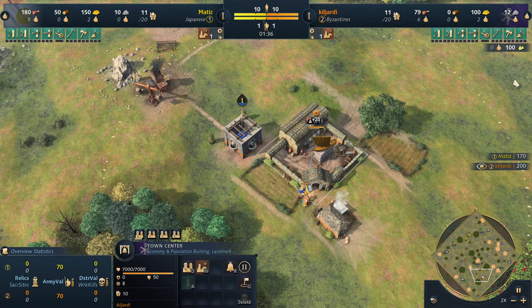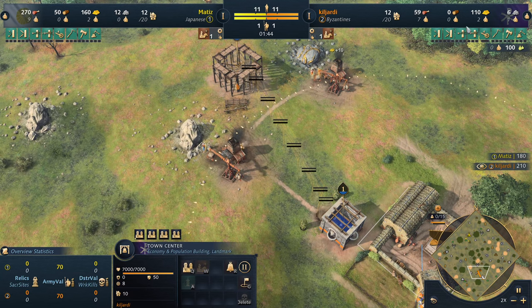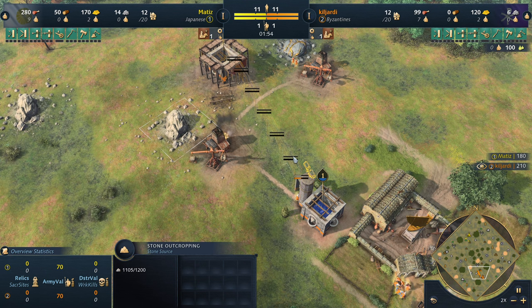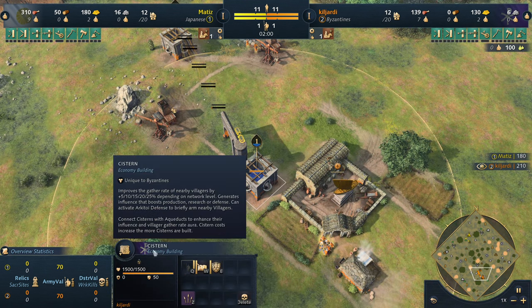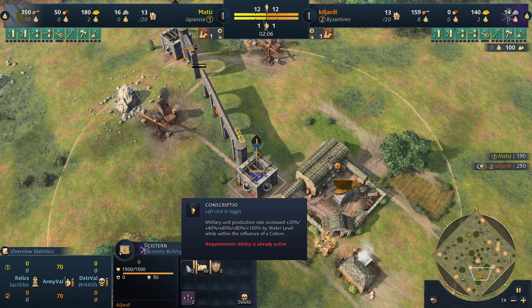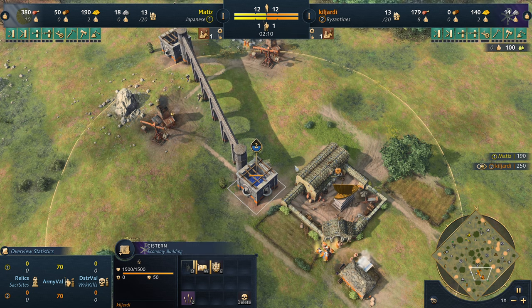Once he has enough stone, he places down a cistern and pulls his villagers off stone to build it. He has the tier two cistern - remember when you get tier two, that gives you a 10% gather rate bonus for your villagers, but also a 40% military production rate when you get your military buildings online when you hit feudal age.